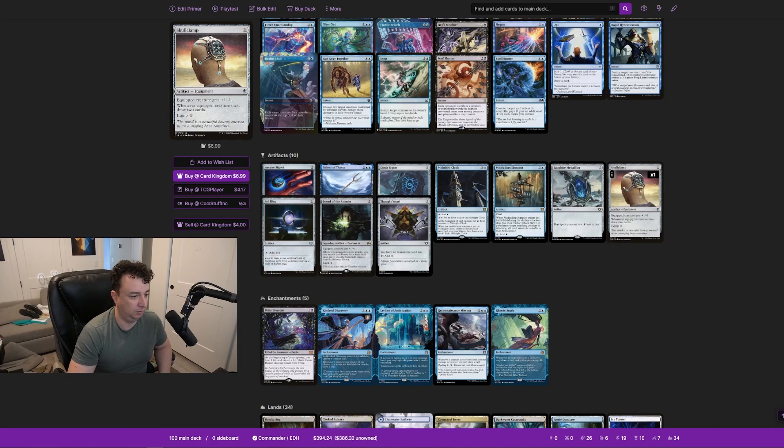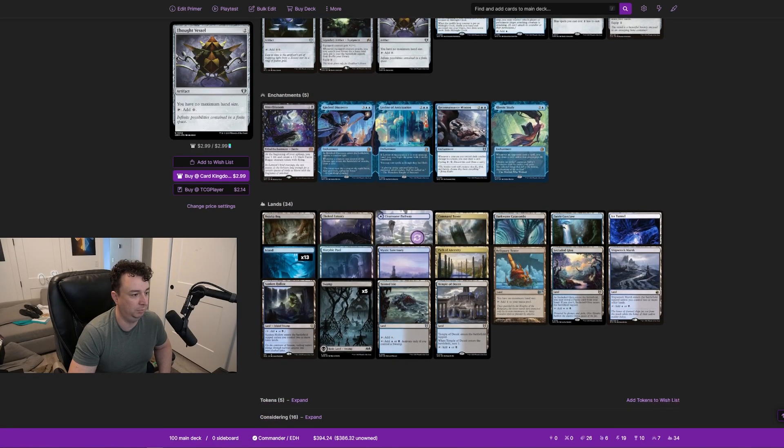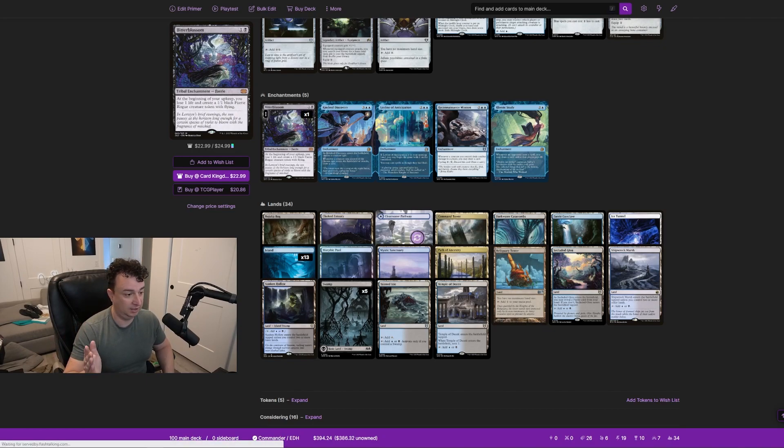Sol Ring needs no explanation. Sword of the Animist we already discussed. Thought Vessel's no maximum hand size is very important, and it's also a mana rock. Bitterblossom is a fantastic and absolutely necessary card. The pre-con itself is solid, though there are some questionable cards. Like every other pre-con it needs some mana fixing, but it does function very well — though you really need Bitterblossom, which is unfortunately about $23.